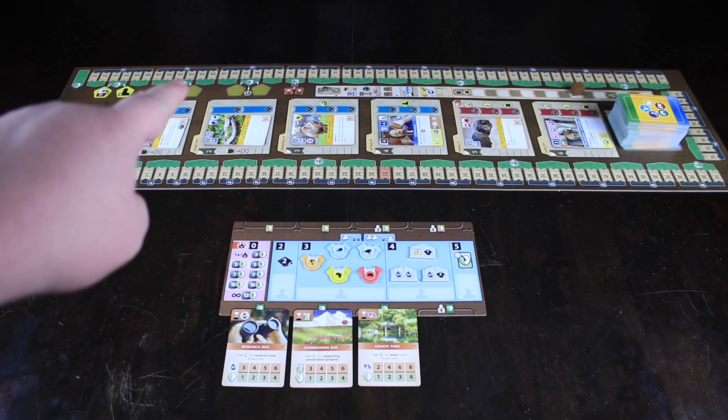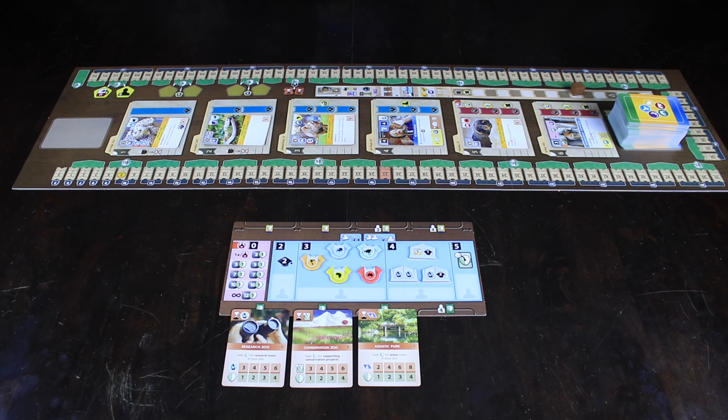Ark Nova is designed by Mateus Wig. It's published by Capstone Games and Fjordland Games. In this game, you are building a zoo. You're all trying to build competing zoos, but zoos want to do two things. First, they want to draw people in — get as many attractions as possible to lure in ticket buyers. But also most zoos have some kind of conservation effort behind them. So you want to build an awesome zoo that people want to visit, but also donate to various conservation causes. It has a clever scoring mechanism where the more you do of both things, the closer you are to winning.